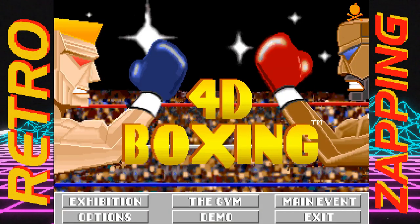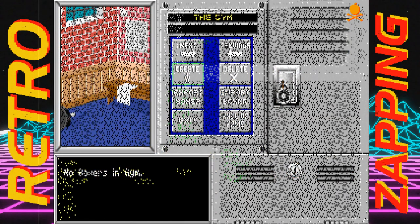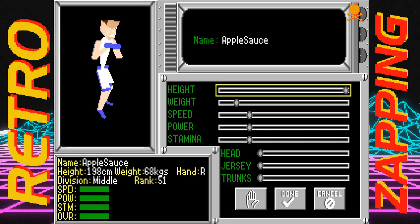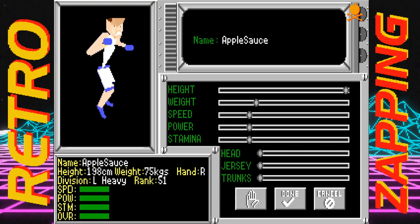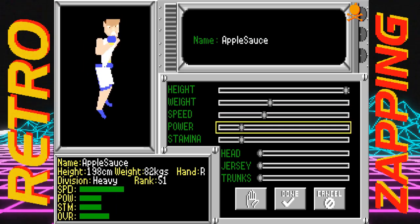So let's get into the nitty-gritty of the game itself. First off, you might as well create a boxer. We, of course, are Applesauce. Height-wise, I'm thinking a giant with the reach of the Statue of Liberty, a decent weight, and let's level the different skills of the fighter. Speed!